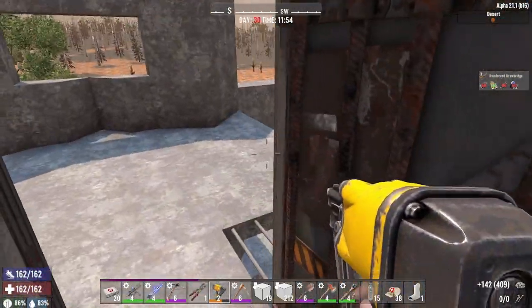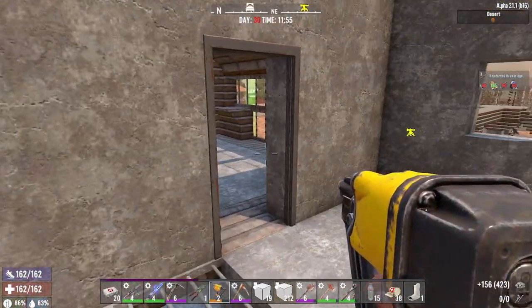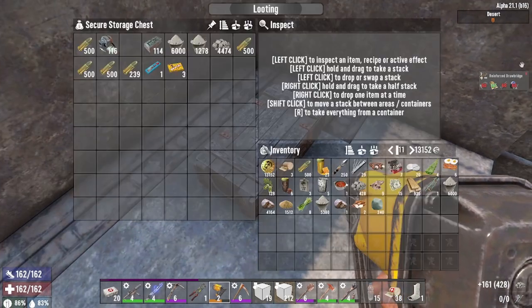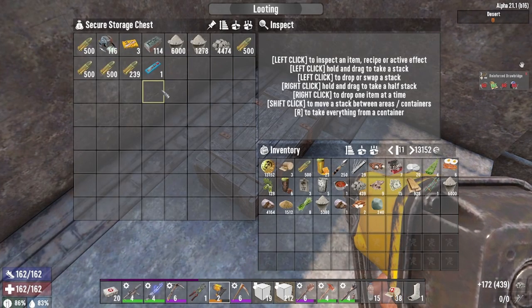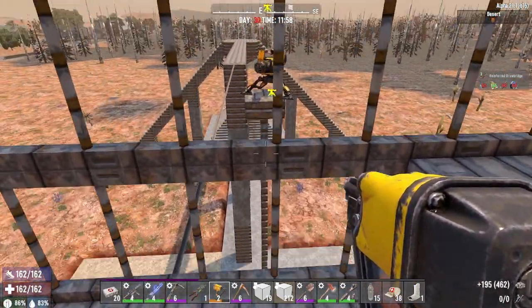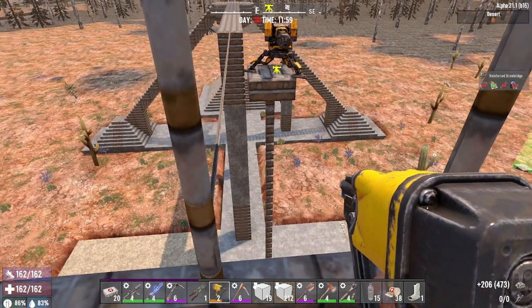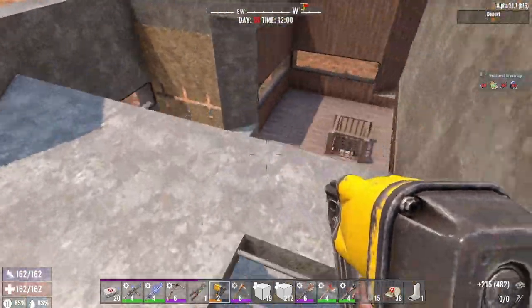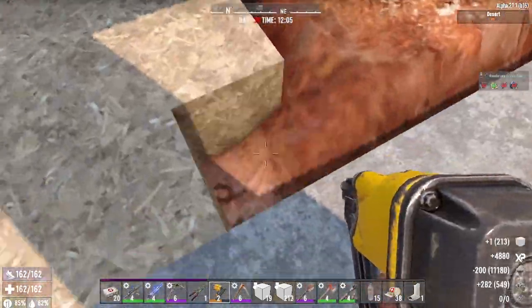The upstairs bunkers are right here. I still need to work on that floor, but you come out here — this will be where I keep extra stuff, medicines and whatnot for horde night. I went ahead and upgraded the entire hole for my junk sledge just because I don't want cops to take it out quick — make them work for it.